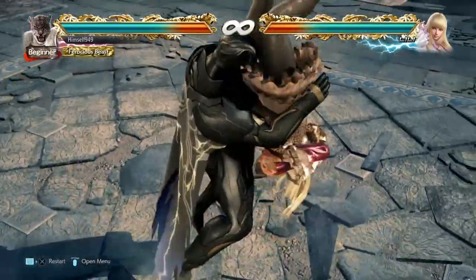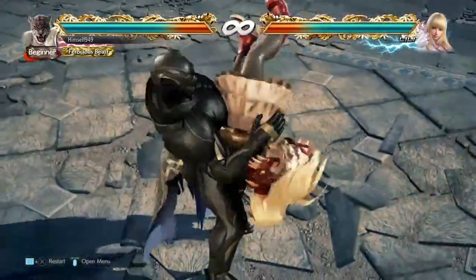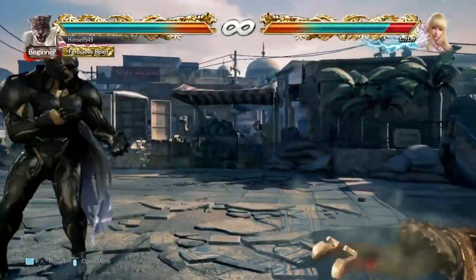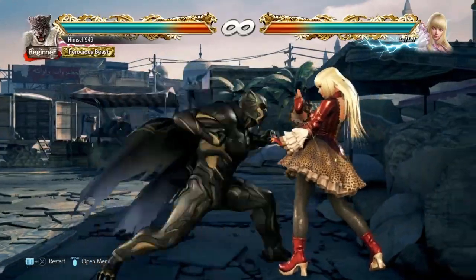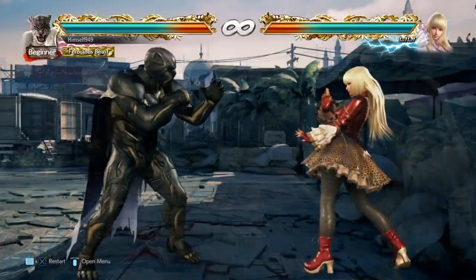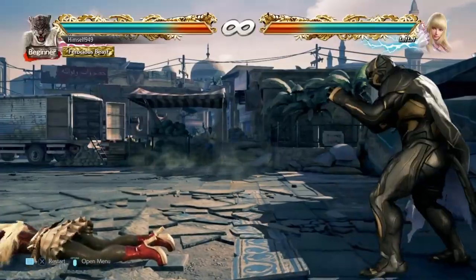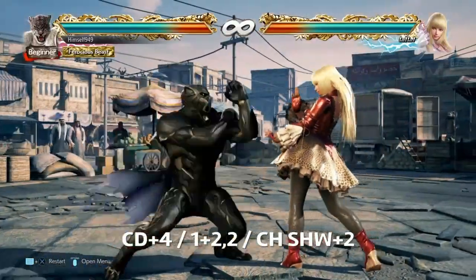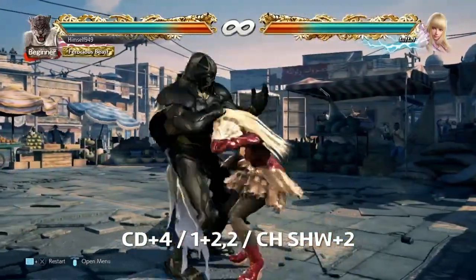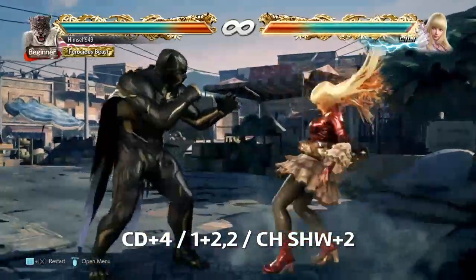The obvious place to use a ground throw is when you get a hard read. After certain moves like Tombstone, people might be reluctant to get up, so a ground throw can seriously hurt them. You can also use it in his wall combos — as long as the splatter is at a decent height, you have enough time to pick them up and do some damage. The other place is after certain knockdown moves: stuff like cd4, 1+2, 2, and counter hit shadow sweep. These all guarantee a ground throw attempt, and if you don't want to go for that, you still have stomps.